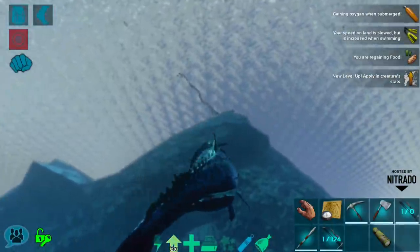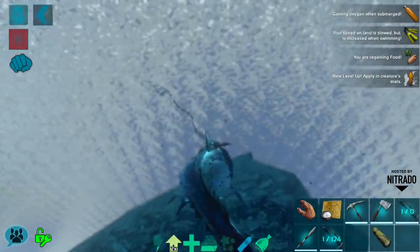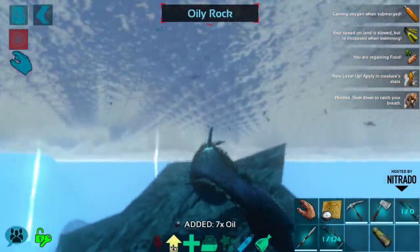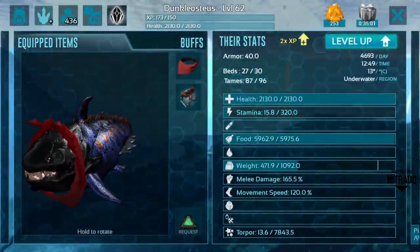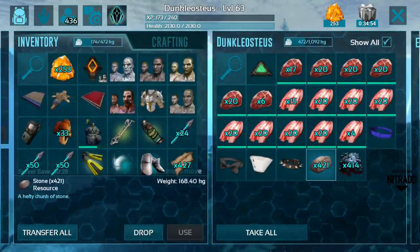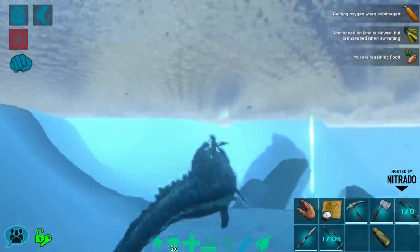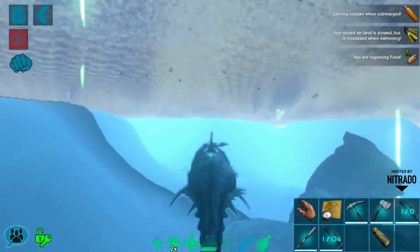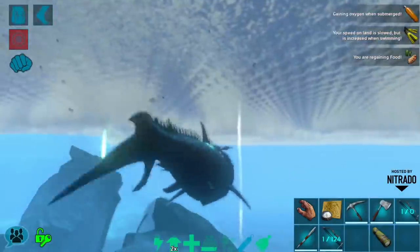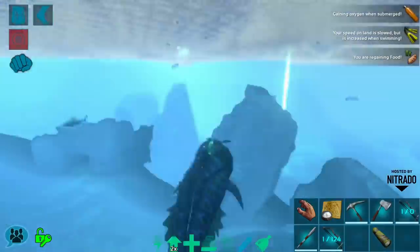It would be much closer to my bases than going all the way to the oil nodes up north. Yeah that stamina - I'm going to go ahead and drop all the stones since that will slow us down. They do look a little funky - I'm not sure how good their swimming animation actually is. Mobile underwater content is a little bit rough in all respects, definitely prone to crashes and framiness for me especially.